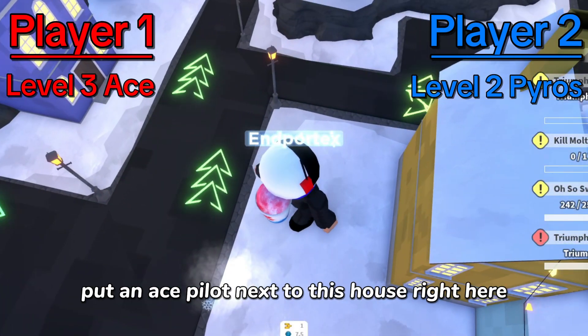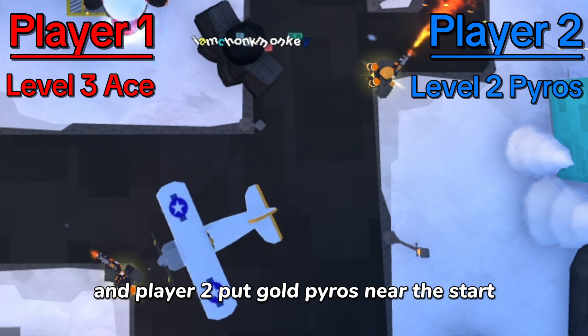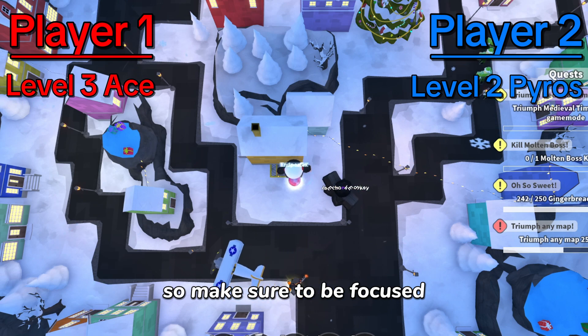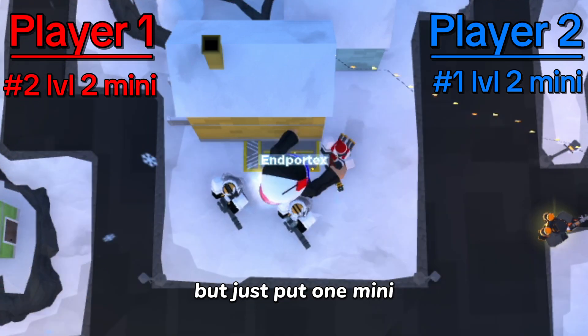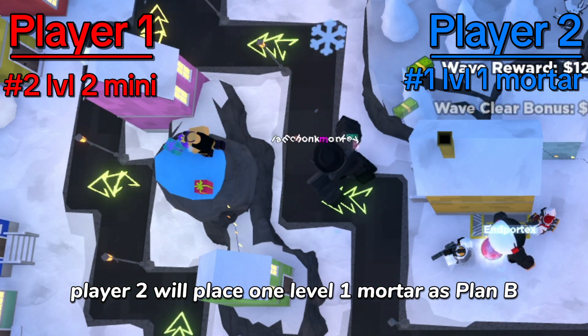Player one, put an ace pilot next to this house right here. Player two, put gold pyros near the start — they have to be gold. You kind of have to be on top of this strategy at the start, so make sure to be focused. Player one is going to get two level two minis around the ace pilot, and player two is going to do the same thing but just put one mini. By wave nine, player two will place one level one mortar as plan B.